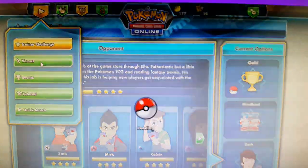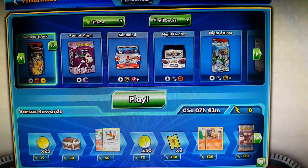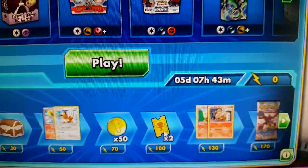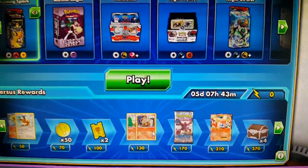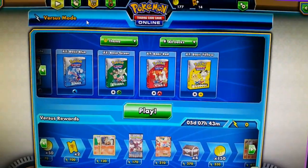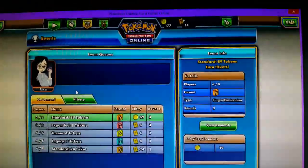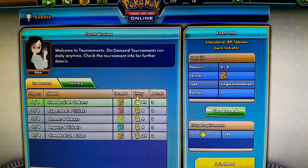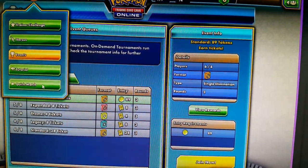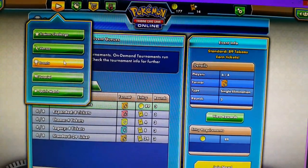There's also versus mode, where you play other people online — just PvP — and you get rewards for those. You get coins, and the chest can have a card, a special card, anything from a basic to a holographic mega EX card. You could win more coins, tickets to tournaments — it's really cool. You can also get free packs, holographic Victini EX, all kinds of rewards. Then there's events mode, which is tournaments — choose your tournament type, deck, and the entry fee. The higher the fee, the better the rewards.